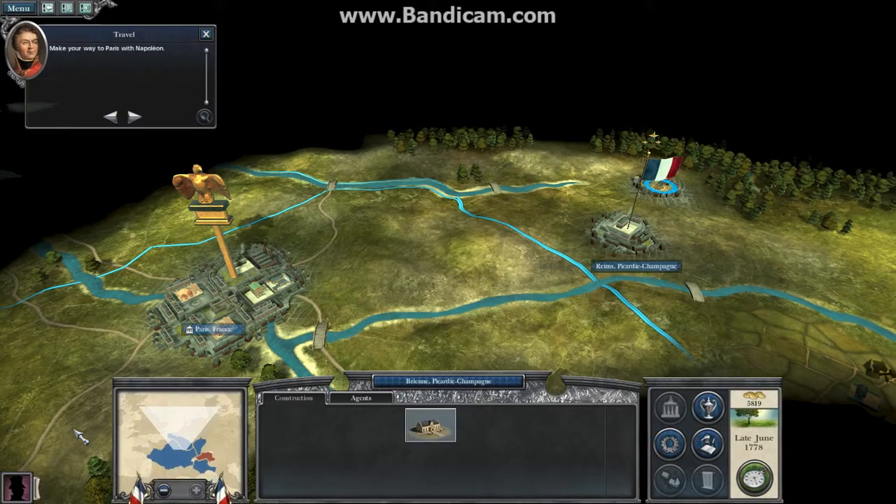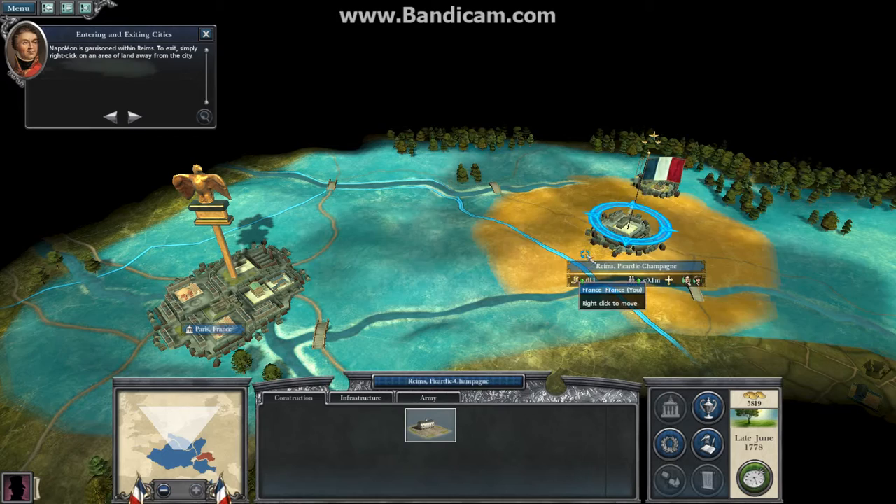Make your way to Paris with Napoleon. Napoleon is garrisoned within Reims. To exit, simply right-click on an area of land away from the city.